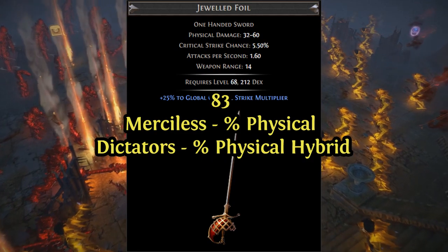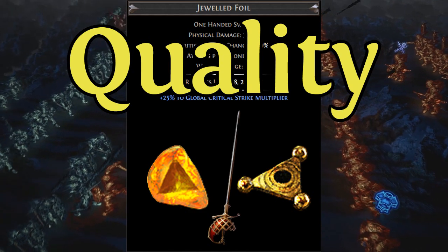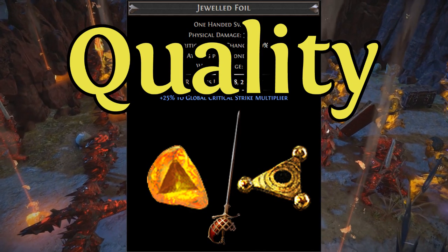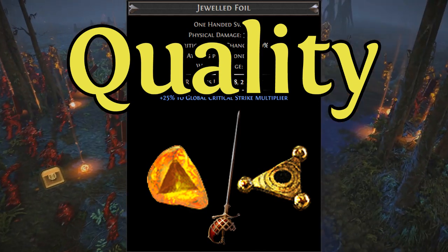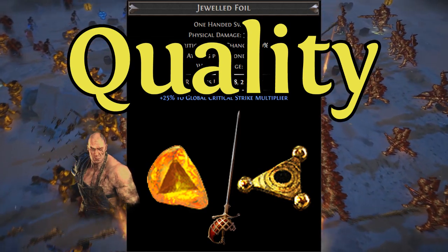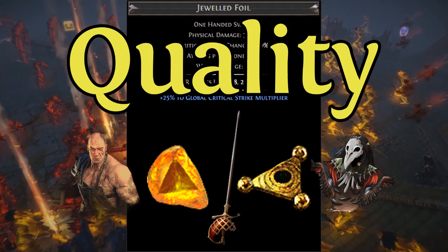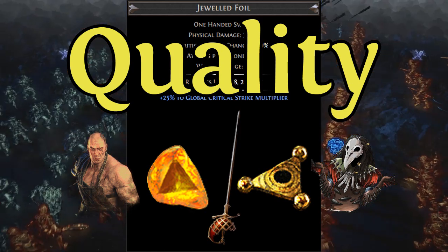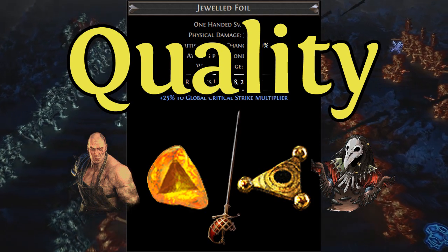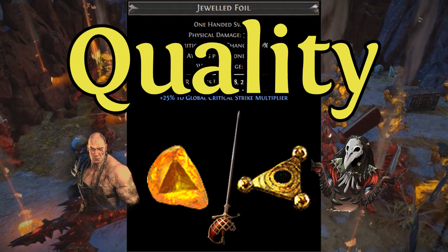Before we actually start crafting, let's talk about an optional step: quality. It's currently possible to use Perfect Fossils to raise a non-unique's quality to a maximum of 30%. This can be somewhat expensive, so alternative options are to use the Heist 3-star Transportation Bench to raise your weapon to 28% quality, or to use beast crafting at the very end of your crafting to corrupt your blade to 30%. The reason that quality matters is because on a weapon, each percentage of quality is equal to 1% increased local physical damage, so this helps squeeze out a bit more of your sword.